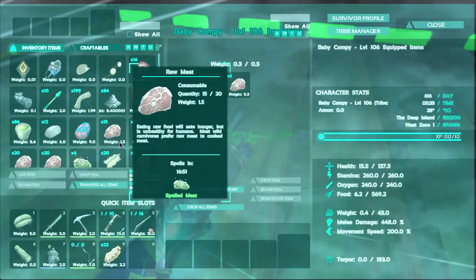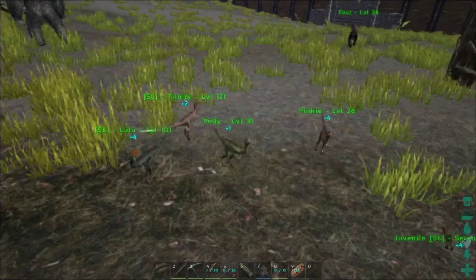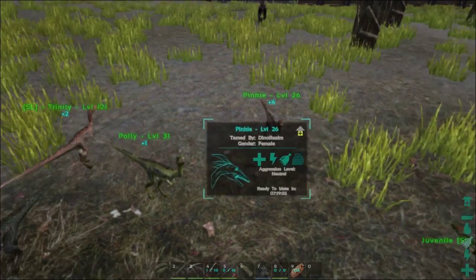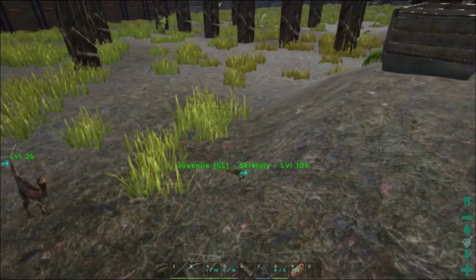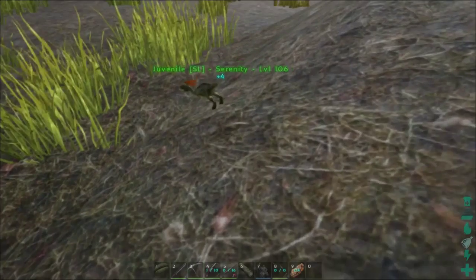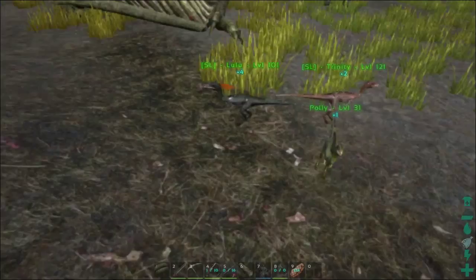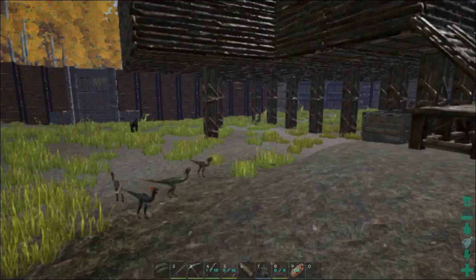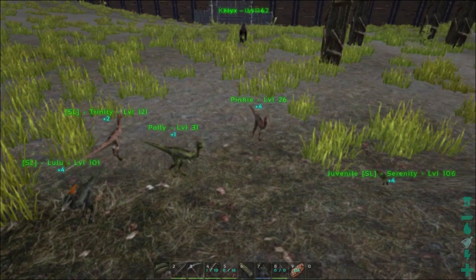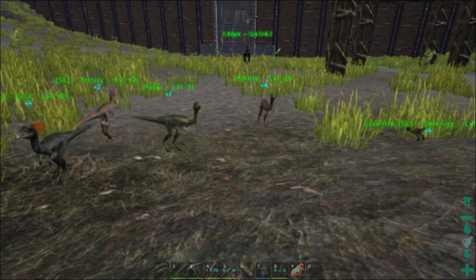Alright, so we're going to do this — we have a baby compy. Let's bring it out here. Let's get it in the light of day. So we've got Lulu, Trinity, Polly and Pinky. Polly and Pinky are going to stay as compies. And our new baby, Serenity, is now juvenile at level 106. So we're good. Thanks Zogue for coming on that little adventure — that was fun! Trial-worthy. Lots of trials and errors, but we figured it out.